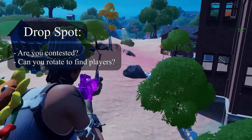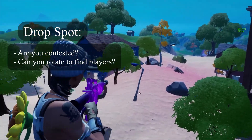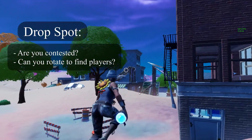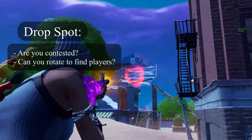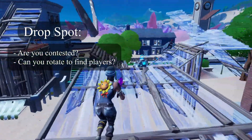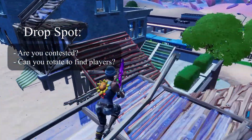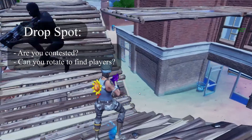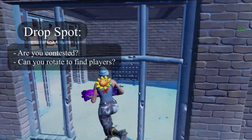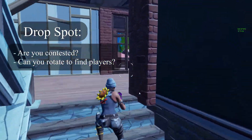In this game we landed salty towers, which was obviously contested — so that's a check for that box. Now for number two, when W-keying in arena you want to maximize the amount of people you can find. So landing somewhere surrounded by big POIs is a must. From salty towers you can easily rotate to pleasant park and sweaty sands, which is what we do in this game. Also, salty is located in the center of the map, so everybody's pretty much rotating into that point.